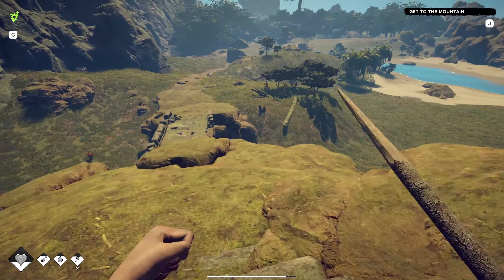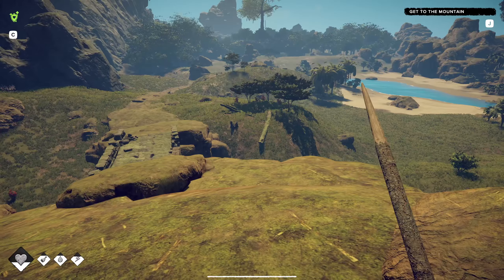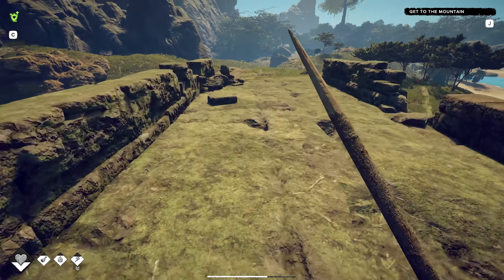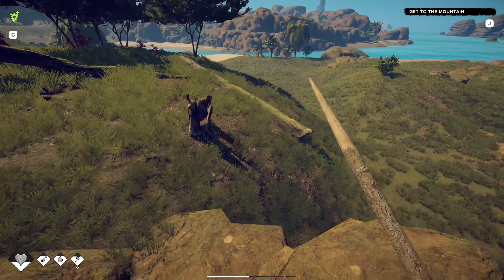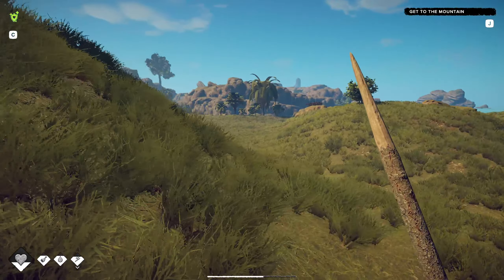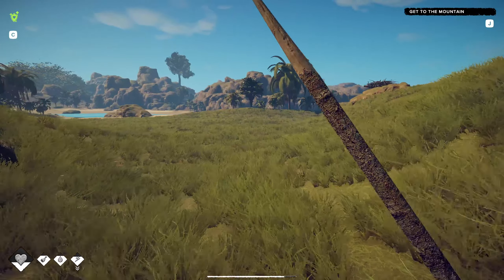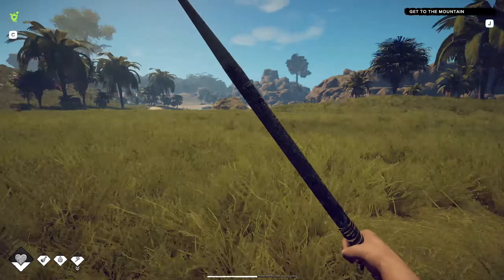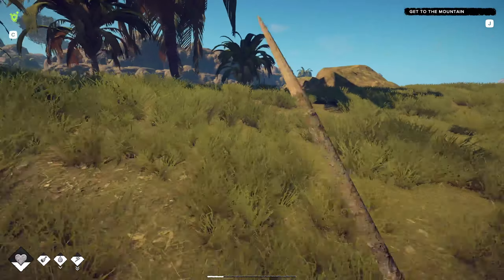We haven't got a lot of time left in the day — we're getting close to the end. Let's head down and see if we can find a suitable location. Maybe cross over here and go down the coast a little ways. I don't want to get too far because we've got all this stuff we're gonna have to move. I kind of like this little cove here, actually.